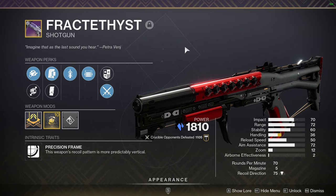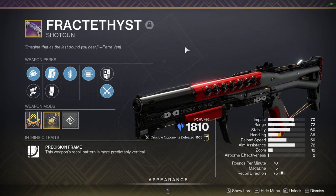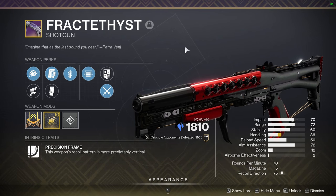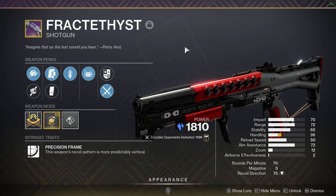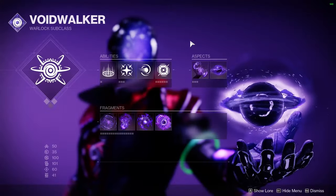For our secondary, we are running the Fractethyst shotgun. Of course, it has Quickdraw and Opening Shot on it, so this thing has great range — it is a precision frame, so it maps enemies quite well. As long as someone isn't running at you with a Juggernaut shield or Anteus Wards, which is only about 95% of the enemies that run at you with shotguns, then you'll probably be able to kill them.